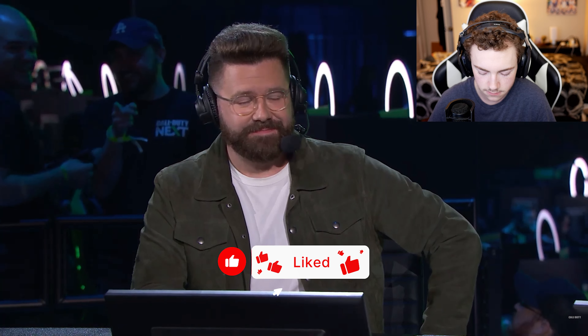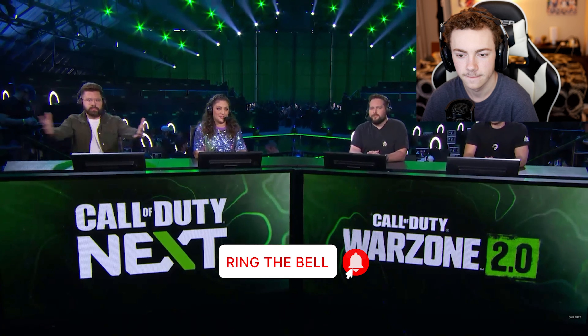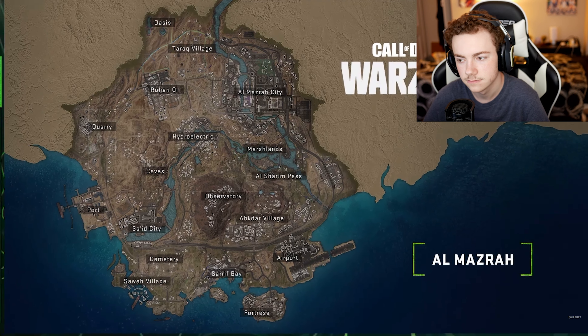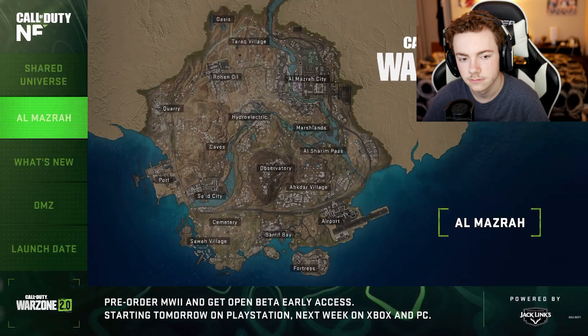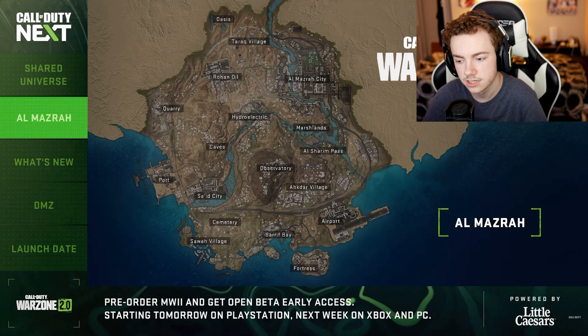Here we go, a brand new map to explore. Welcome to Al Mazrah — this is the new map for Warzone 2.0. It gives desert map from PUBG vibes, a really interesting mix of geography. It's an expansive desert. I can't wait to go to caves — the crowd's going crazy — towns, a city, and of course water. There's an airport, and it looks better on this screen than it did on Twitter.